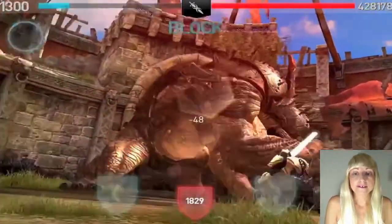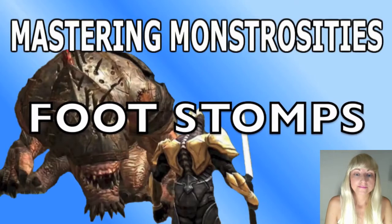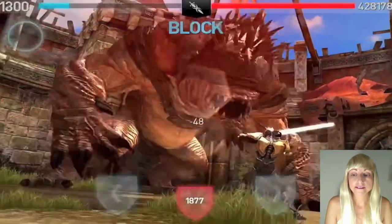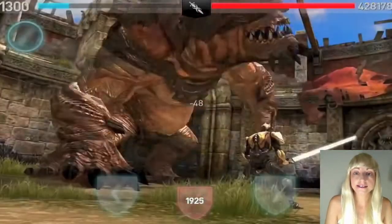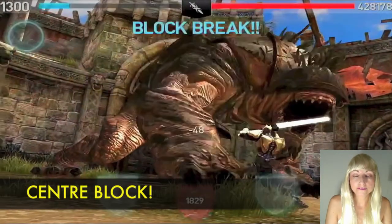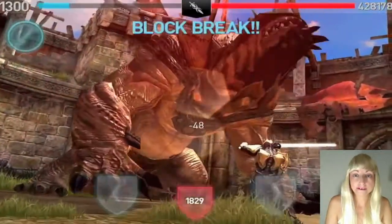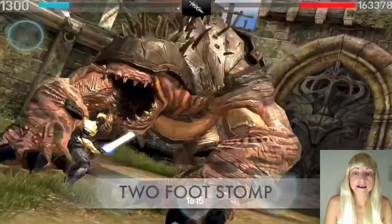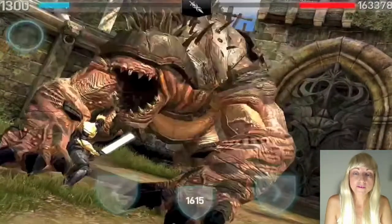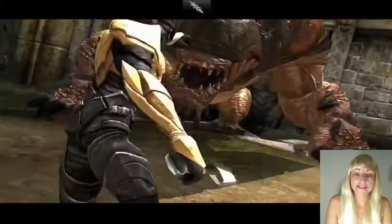Only the headbutts can be parried with monstrosities — otherwise it's all blocking with heavy weapons. Lastly, the foot stomp: he does one stomp of his foot and then slams at you, and it's a center block regardless of which leg he uses. The last move is his two-foot stomp, and that one is the same for all three weapon classes — don't move and you will escape that move; he won't hit you.